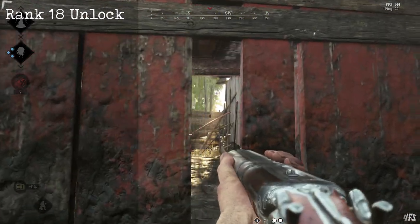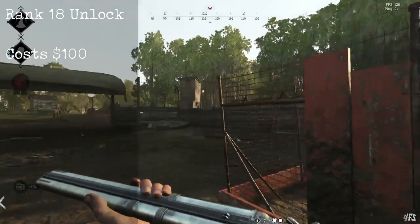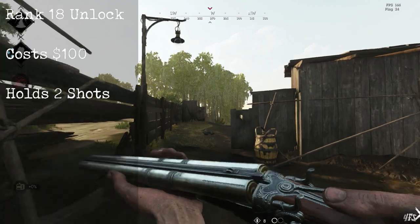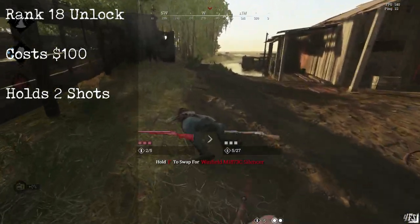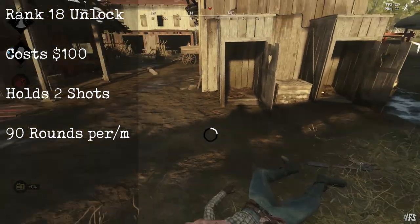Unlocking at the early rank of 18 and costing a very affordable $100, the Rival 78 is essentially a delivery system for two shots in rapid succession. It is the fire rate that distinguishes it from other shotguns, as it can fire a second shot in well under a second.